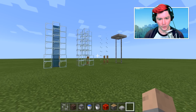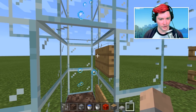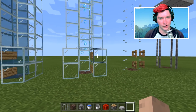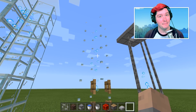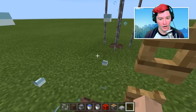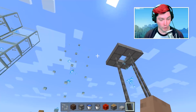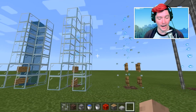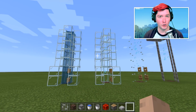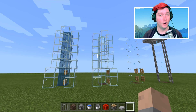So here we are inside Minecraft, and these are just a few examples of bubble columns that are invisible. You can still see the bubbles from the animation of the bubble column, but the water itself is actually missing — there is no water. So you can sort of move through it nice and easy, and it still has the bubble column effect of sending you into the air very, very fast.